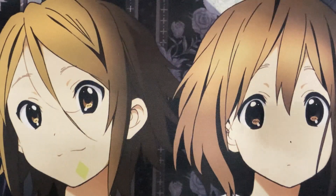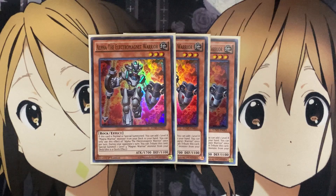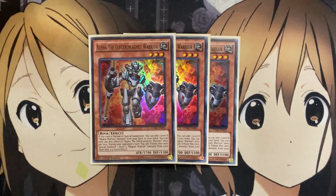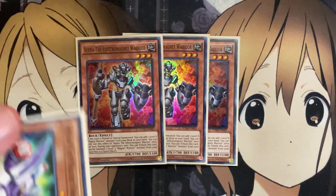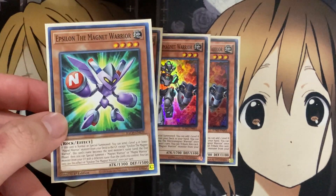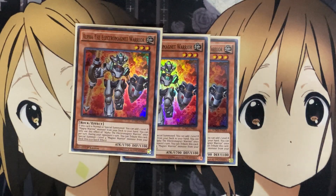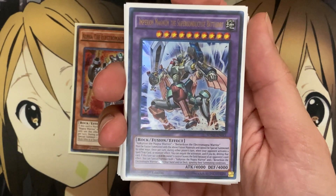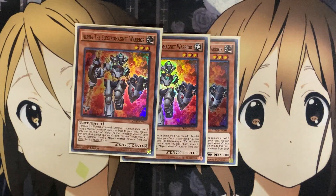For the Electromagnet Warriors, I'm also running three Alpha, the Electromagnet Warrior. If this card is normal or special summoned, you can add one level eight Magnet Warrior monster from your deck to your hand. You can only use this effect of Alpha once per turn. And during your opponent's turn, you can tribute this card to special summon one level four Magnet Warrior monster from your deck — this is a quick effect. So you have the option to summon Epsilon off of all your Electromagnet Warriors, giving you another special summon option plus an additional send. If you already used a Magnet Warrior's effect the previous turn, you can reuse it on your opponent's turn via Epsilon, giving you more search power. Alpha searching out the Magnet Warriors gives you the two searches needed to summon Empyreon Magnum, which needs Valkyrian and one of the Berserkion, the Electromagnet Warrior.